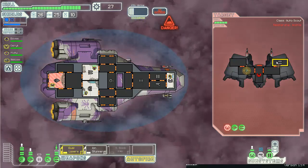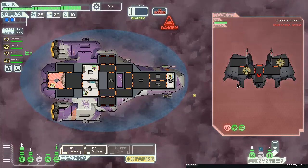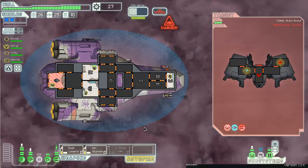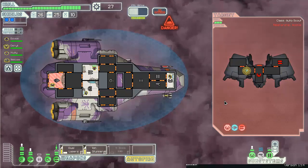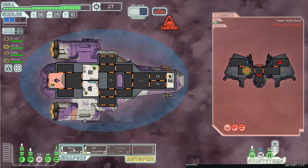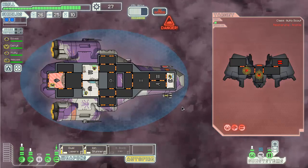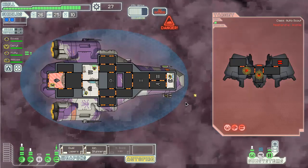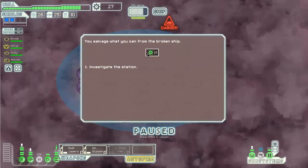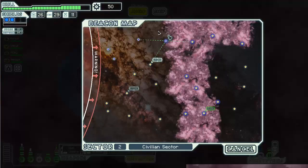Now you have no maneuvering, you are screwed. For some reason I'm mining your engines because why not. Dual lasers - I'm just going to take down every system you have because it's fun. I would love a burst laser mark two right now, it would be so nice. Investigate the station after fourteen scrap and I get nine more scrap, four missiles and a drone part, which is good.